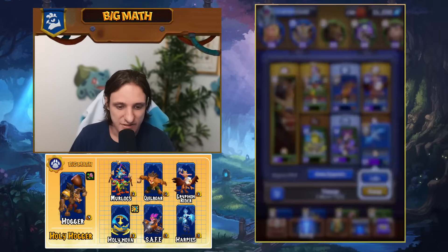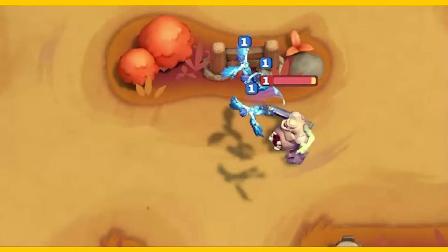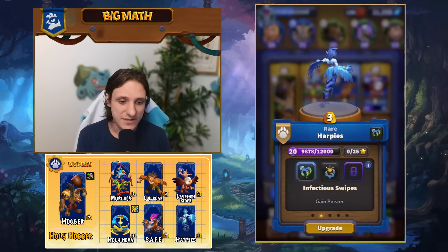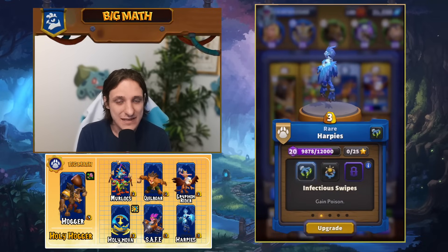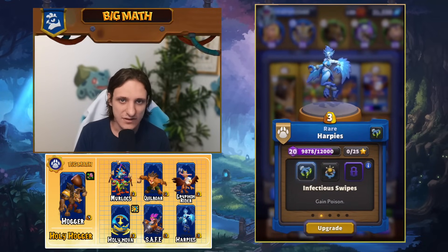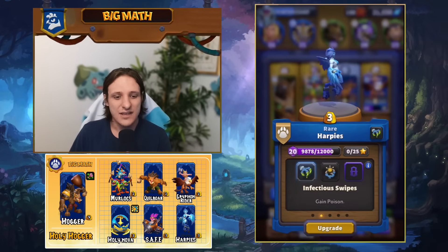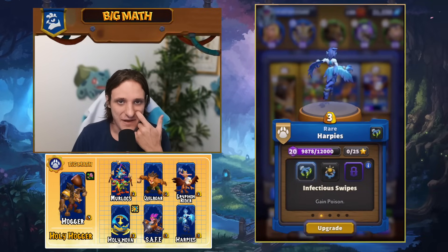Then we have our Harpies. They act similarly to the Griffin Rider as air units that shred enemy melee units, but they actually do more damage than the Griffin Rider. The Harpies are deployed as a squad of three, dealing melee damage from the air. They're great for defeating Stone of Torrent, Cairn, Grommash, Prowlers, and Baron Rivendare. We play Quill Boar and Safe Pilot to protect the Harpies, and then the Harpies get so much value.